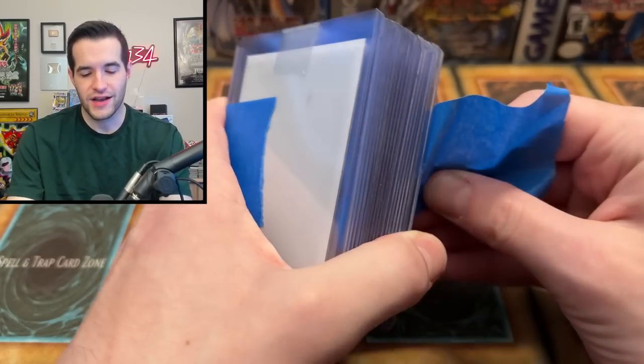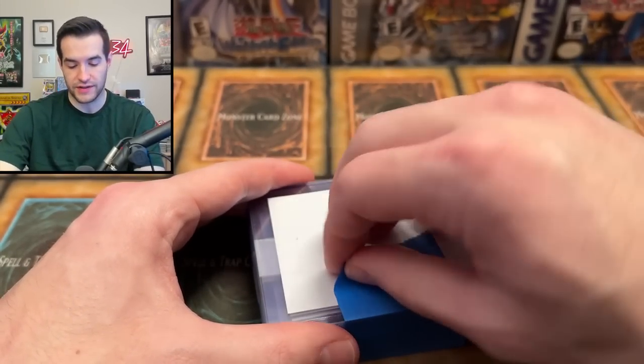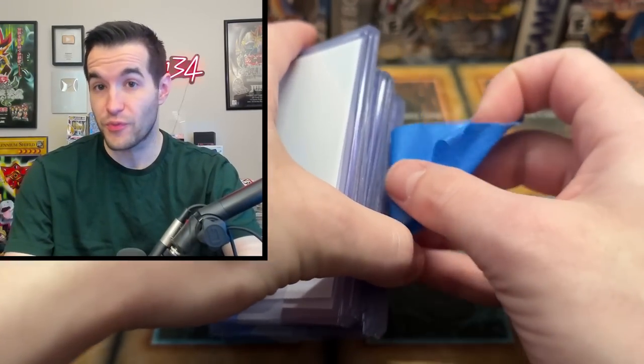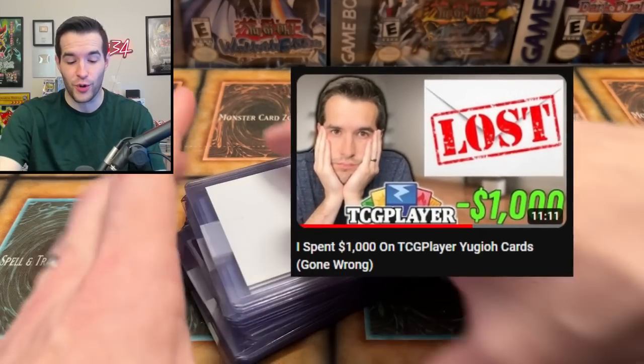Let me know in the comments if you can guess what cards I'd really want out of 2018 and 2019 sets. There are always OTS cards — OTS 8 through OTS 12 — with Ultimate Rares. Some pretty cool stuff. We even bought one of these for my 1K purchase last year in Ultimate Rare.